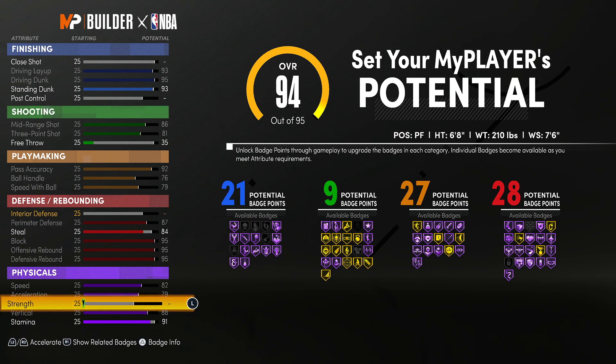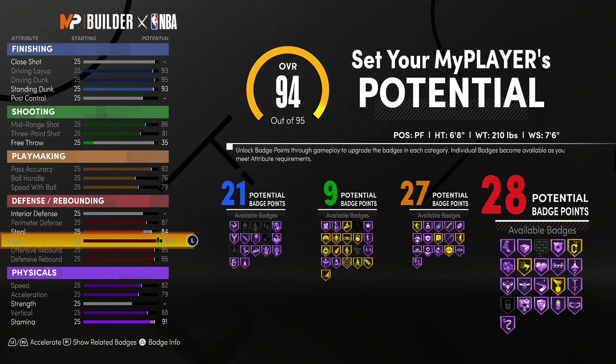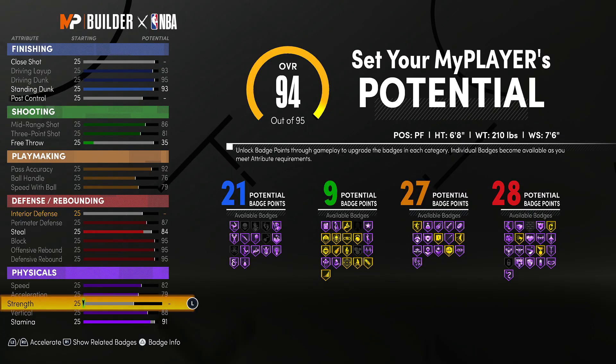A lot of you have been saying in the comments that interior defense matters in this game. It really doesn't — the block rating is your shot contest in this game. This build gets Hall of Fame Intimidator and gold Clamps. Interior defense does nothing — it was confirmed by Mike Wang. I saw it on Twitter, so if I can find it I'll put it in the comment section.